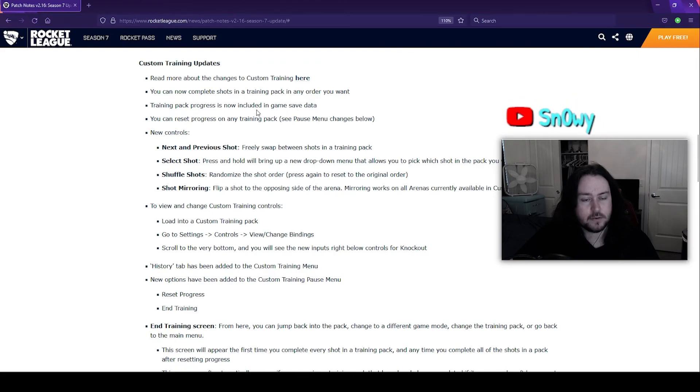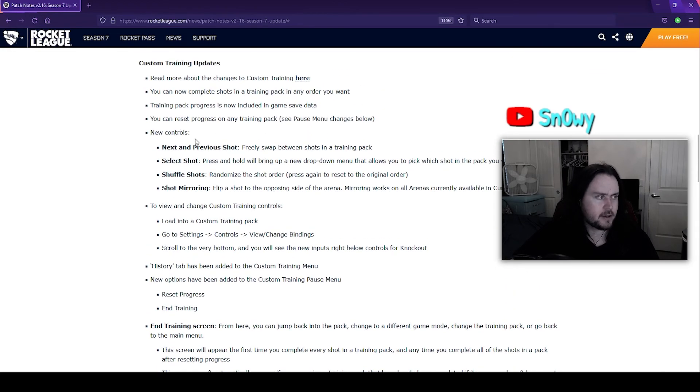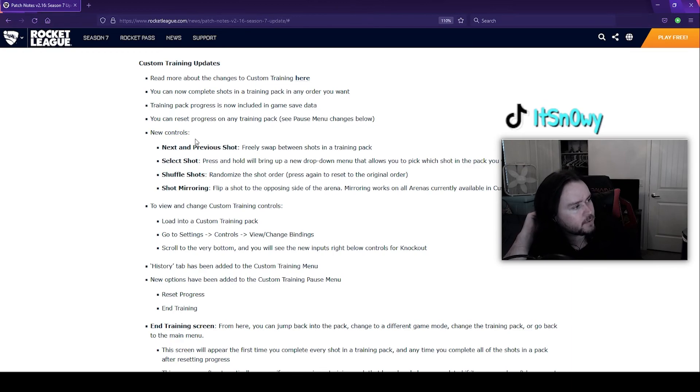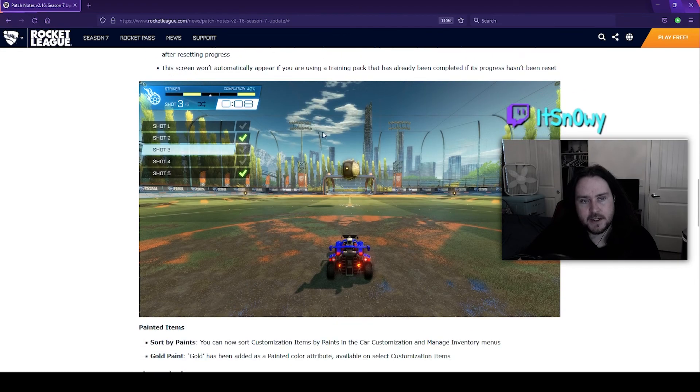Training pack progress is now included in game save data. You can also reset that progress on any training pack. These are some cool updates, especially for a game like Rocket League where not many changes happen to core mechanics. Here's a picture of the in-training screen — from here you can jump back into the pack, change game mode, change the training pack, or go back to the main menu. This screen appears the first time you complete every shot in a pack, and any time you complete all shots after resetting progress.